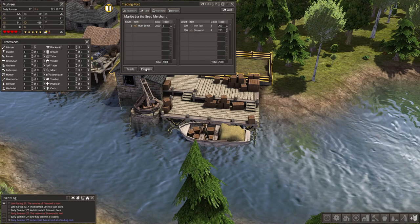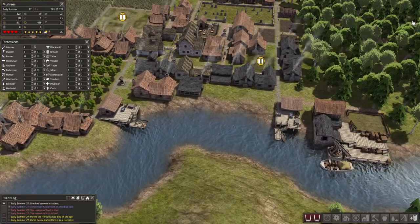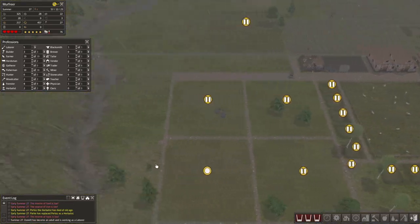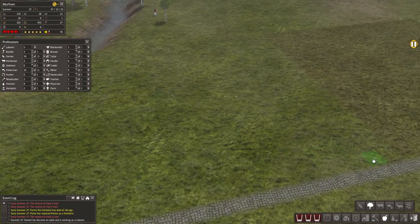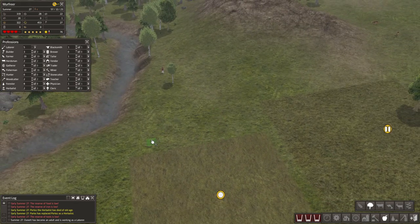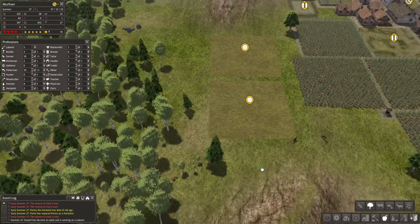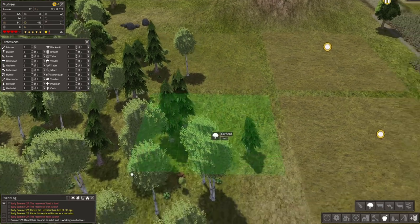He sells plum seeds, which is going to be useful because orchards give tons of food as well as wood. I was thinking of expanding the orchard here, but we won't be able to have farmers working on them yet because our laborers are not enough. I placed some more orchards since they're a great source of logs and food.